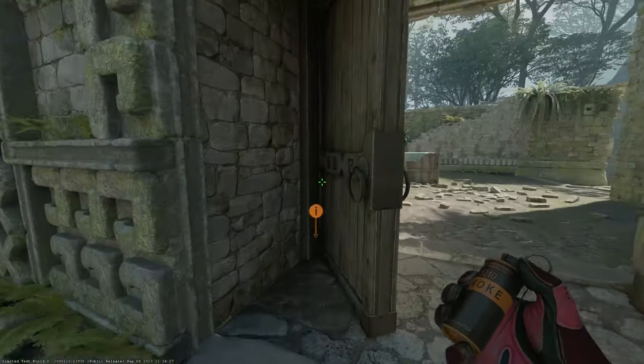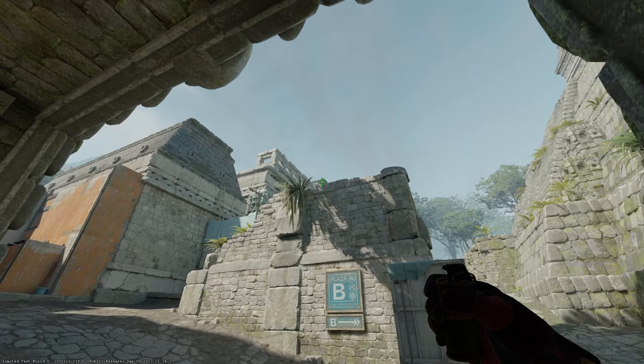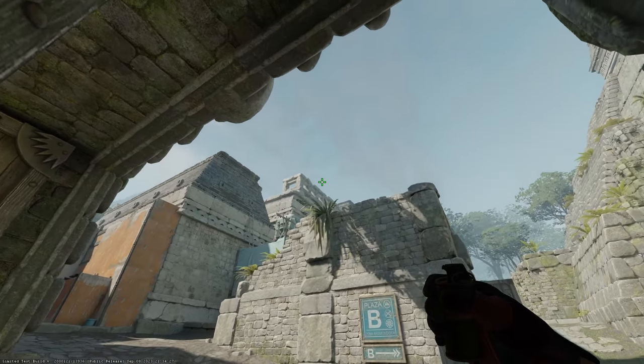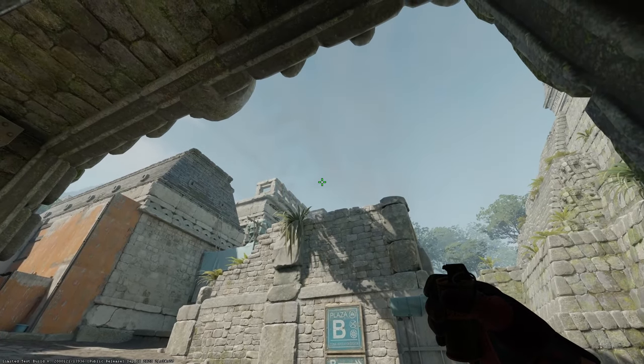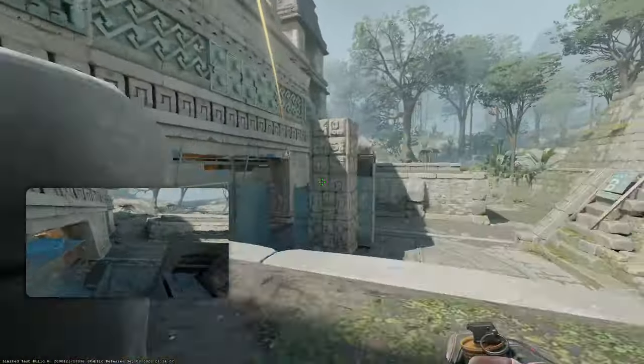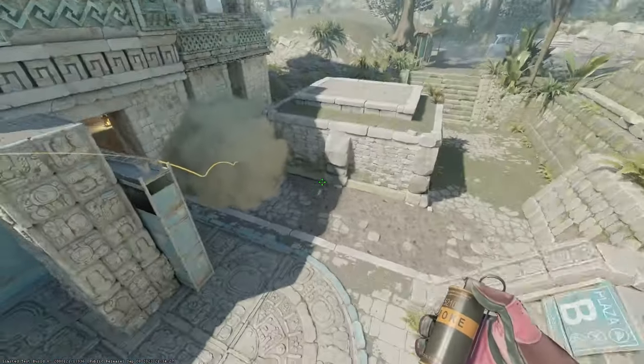You could also smoke short from this very corner, from the same position inside the doorway. Look for this corner of the building, then aim straight up to where you meet this end — where the two meet and intersect. While standing, left click to throw. You can pair this up with the long molotov I just showed. This is a nade set that jks would throw.